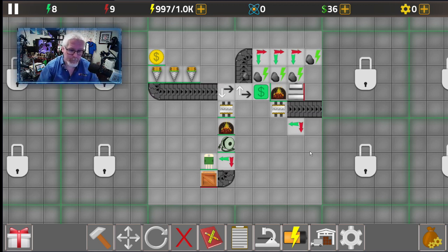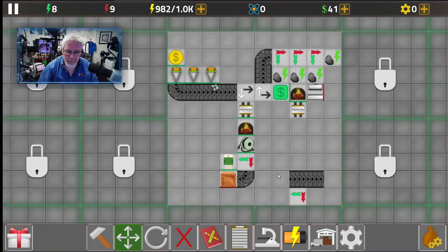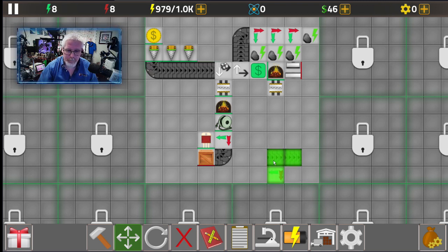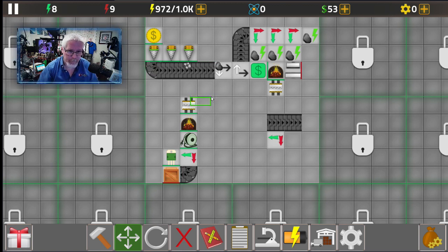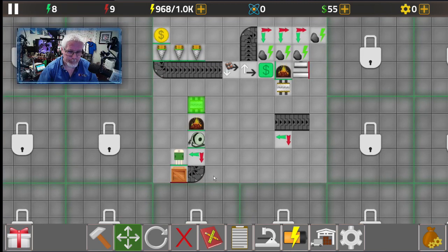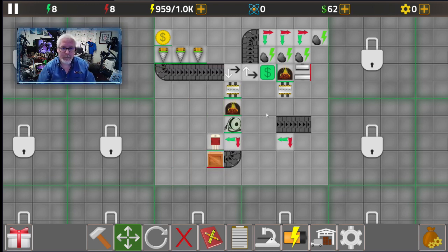Let me show you some handy moving features. When you use the move tool, you can actually highlight an area on your phone and move that whole section and place it somewhere else. You can highlight an amount, move it around, and place it wherever you want. This is very handy — you can move everything and then move it back just as easily without losing any money. You're able to make changes to your map in real time.